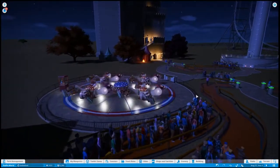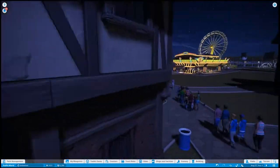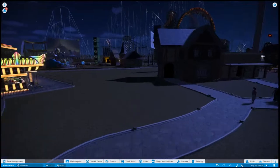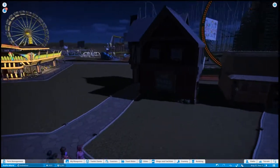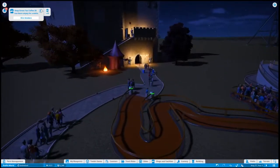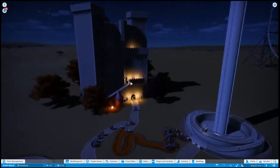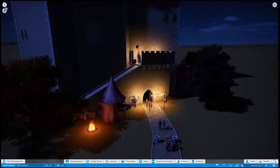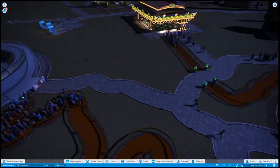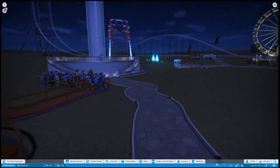This is the spinny ride — it's called the Elixir Machine. These are staff buildings so the staff also get a home here so they're nice and happy. The coffee's been empty for a while. This is the hotel — it's castle-themed, it was a template.